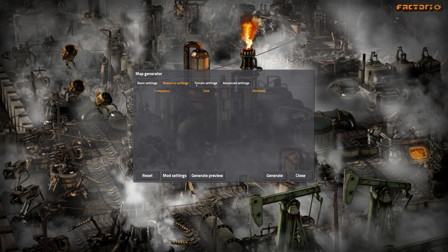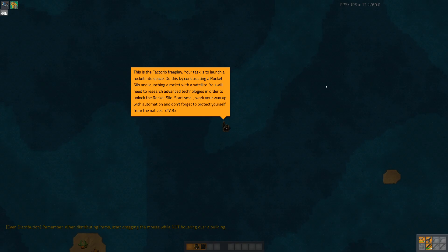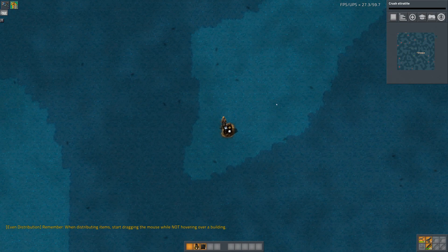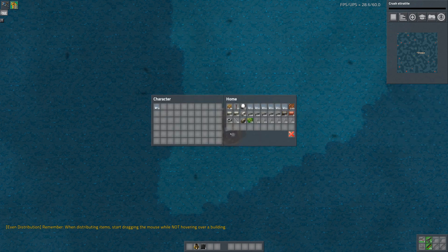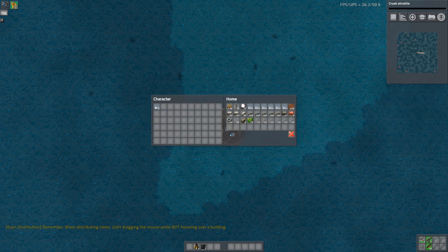I'm going to go with default settings because I don't know what changing things will actually cause to happen in Sea Blocks. This is a Factorio free play — my home is a rock.